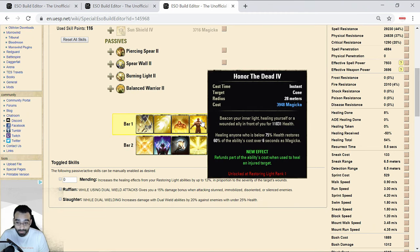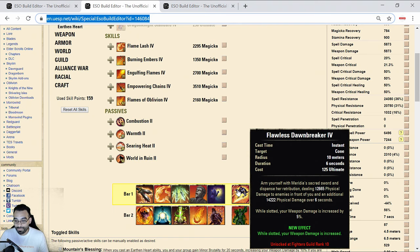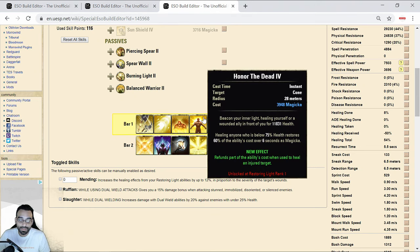What does a Templar heal look like in no-CP? This is what Templars basically spam - any well-built Templar will have heals like this: almost 12k. So two Breath of Life heals at the cost of 8k magicka do more healing than the Dawnbreaker ultimate I just showed you. You're literally Dawnbreaker-ing a Templar and it only takes him two Breath of Lives to outheal all that damage - and it costs you an ultimate to do that.